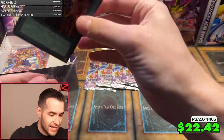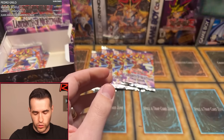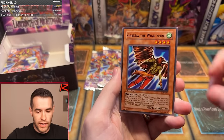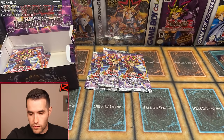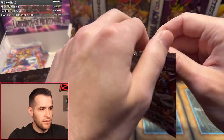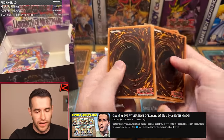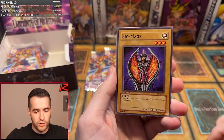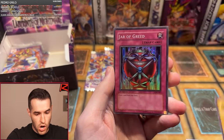Sixth pack for Taylor: De La Phantom, Flying Fish, Crimson Sentry, Miracle Dig, Lightning Blade, Garuda, Jam Defender, Emperor's Holiday, and Amphibian Beast. The Amphibian Beast has been pulled. One foil out of six packs — but it was a good one, an Ultra. On telling the difference between reprints and original first editions — go check out my LOB or Metal Raiders videos where I opened every version. Seventh pack: Flame Dancer, Fire Sorcerer, Biomage, Aqua Spirit, Dream Sprite, Earthbound Spirit, Retribution, Gadget Soldier, and Jar of Greed — another foil, giving us a lot of supers.